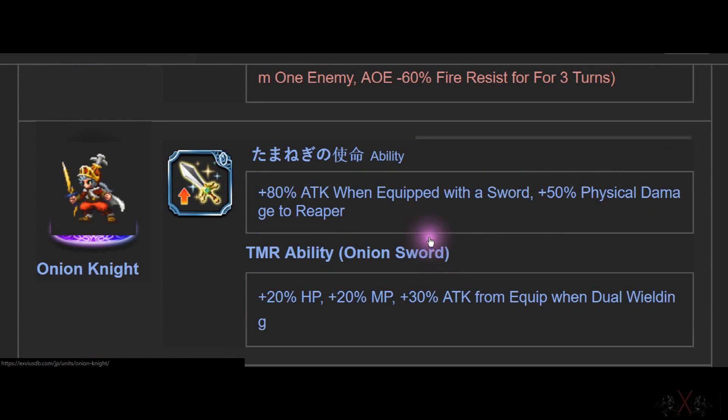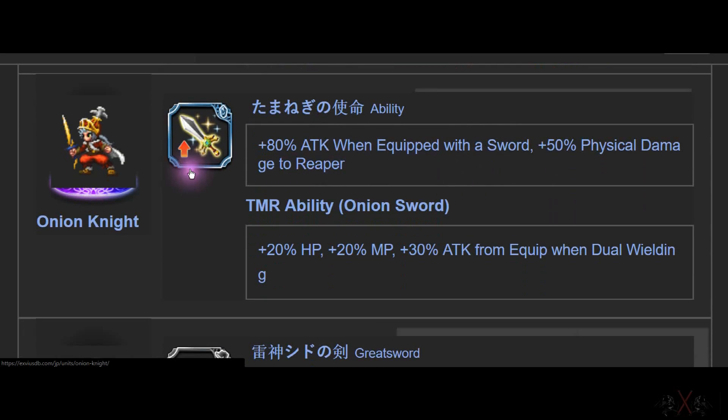Next is Onion Knight. Onion Knight has 80% ATK on sword only — so there's a sword requirement. Going back to Delita — he has no requirement, that's why Delita is really, really good. Plus 50% damage on Reaper. But I will show you Onion Knight at the end.